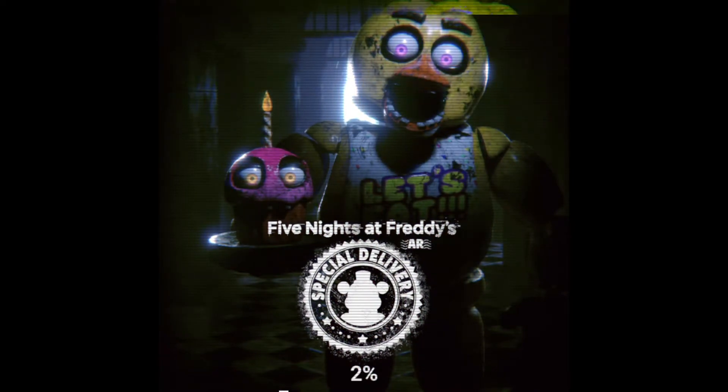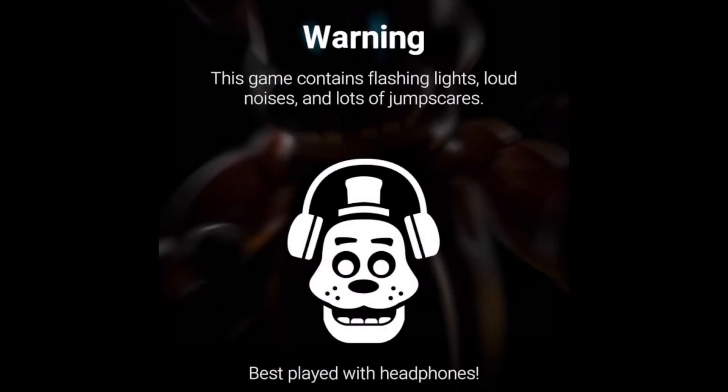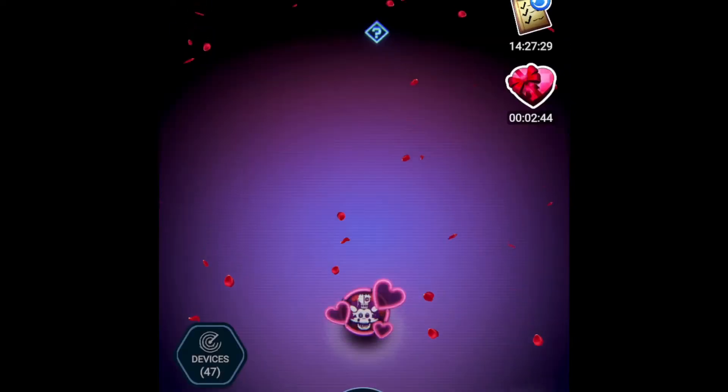Hello everybody, and today we are going to be playing FNAF AR Special Delivery. On Friday — well, Thursday for some people — two new skins came out: Heart Sick Baby and Black Heart Bonnie. There's also an updated photo booth, so we are going to be fighting those characters and trying out the photo booth today.